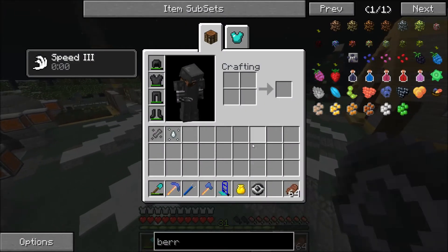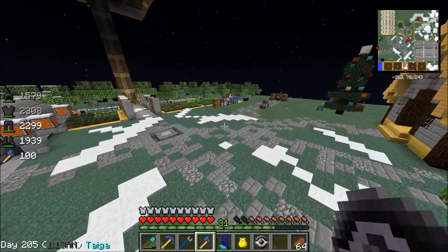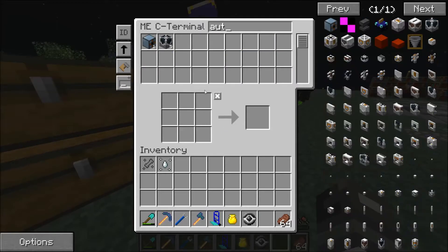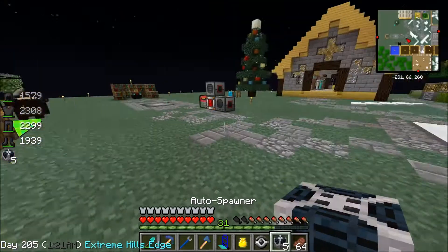These safari nets are also used in auto spawners, and if we ever want to get into that, I made a couple — actually five. So let me show you how these work.